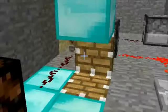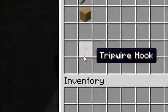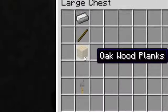Everything is in place but I don't get why it's not working right. This is how you make a tripwire hook: iron and a stick, and also a plank — you get two of these. That's all I'm going to show you. Alright, see ya!